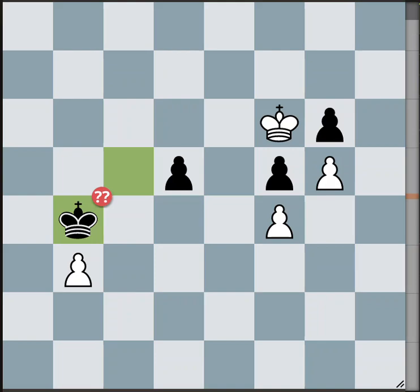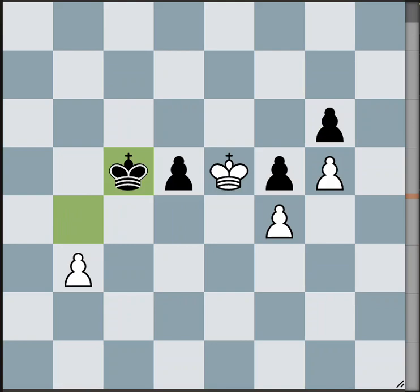White very wisely stopped his plan of going after the g6 pawn and returned to attack black's d-pawn. Now black cannot take the b3 pawn and lose his d-pawn because the white king would be too close to the kingside pawns — white would capture them, queen, and win the game. So black has to return and protect his d-pawn.